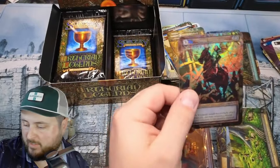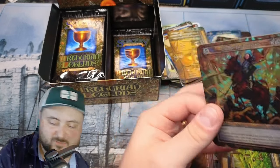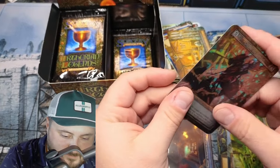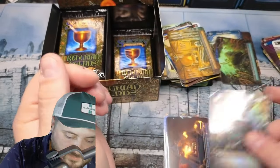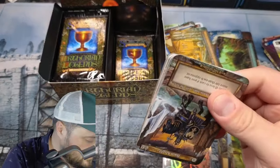Yeah, we pulled that. And Dame — second unique foil! Boom! Second unique foil — sorry, not elite, unique foil, second. You guys are like, what the heck is wrong with him? I know, I know. Dame Britomart — beautiful card, that looks amazing guys. So we have Sir Lancelot and Dame Britomart in the foils — so amazing.